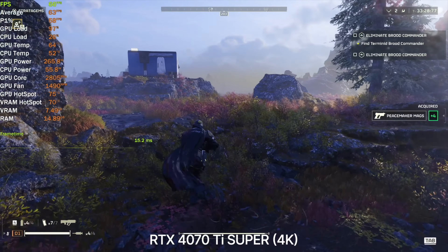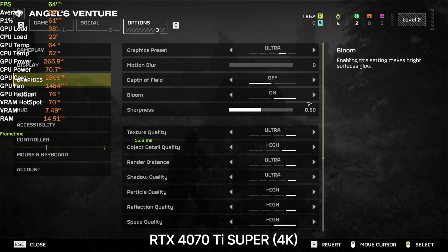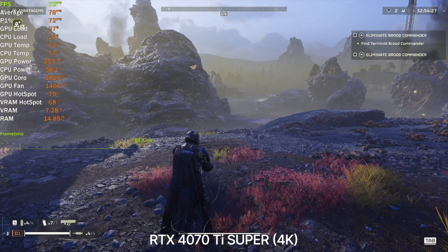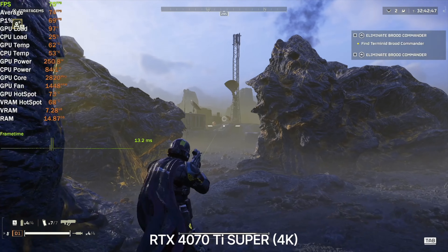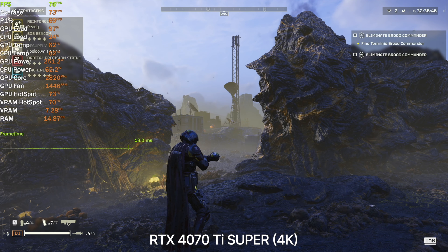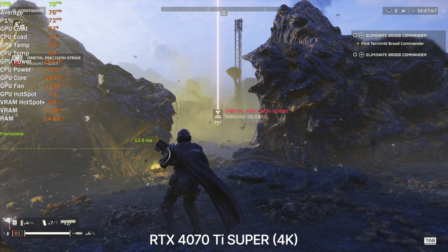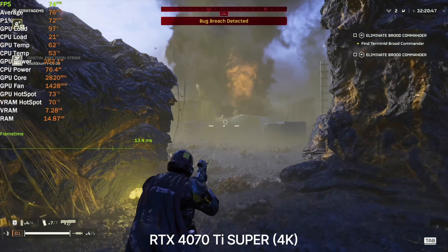I think it'd be much better if I turn down some settings. Let's turn it down to high. Yeah, this is a little bit better. I don't see drastic changes in image quality, so this is fine. Let me call in an orbital strike — three, two, one. Boom. There we go.